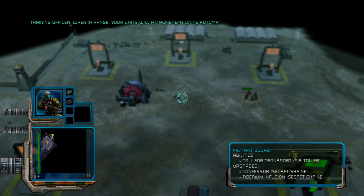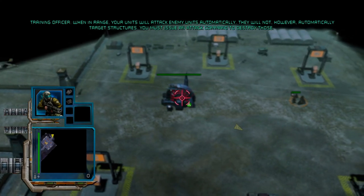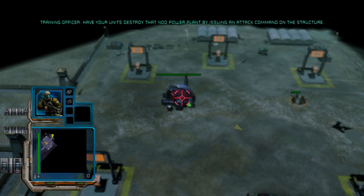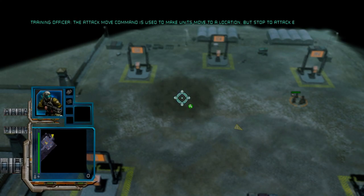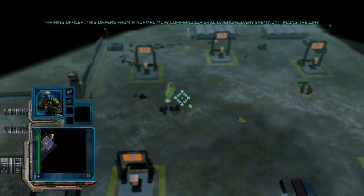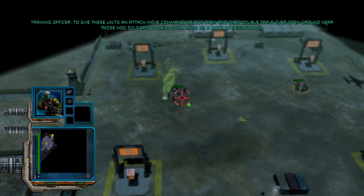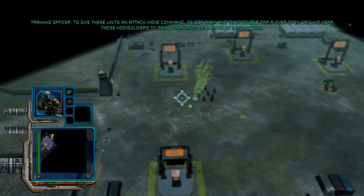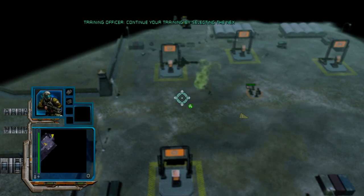When in range, your units will attack enemy units automatically. They will not, however, automatically target structures. You must issue an attack command to destroy those. Have your units destroy that Nod power plant by issuing an attack command on the structure. Well done. The attack move command is used to make units move to a location, but stop to attack every enemy they encounter on the way. This differs from a normal move command, which will ignore every enemy unit along the way. To give these units an attack move command, select them, and then double tap A over open ground near those Nod soldiers to send your units on a path of destruction. Good work. Continue your training by selecting the next training station.